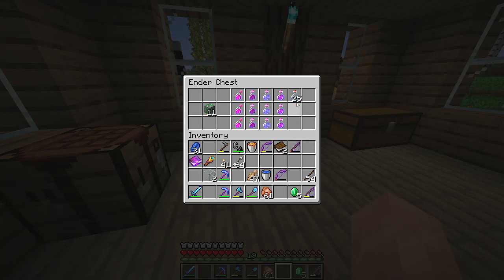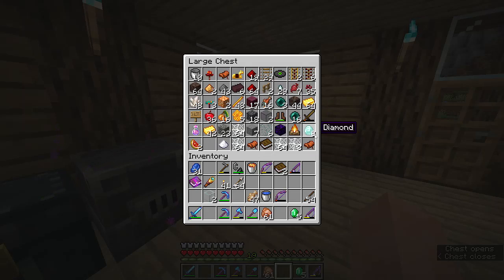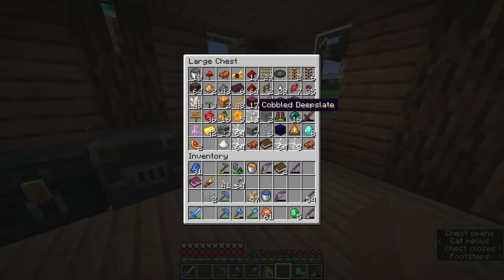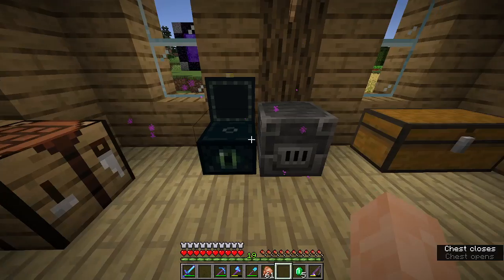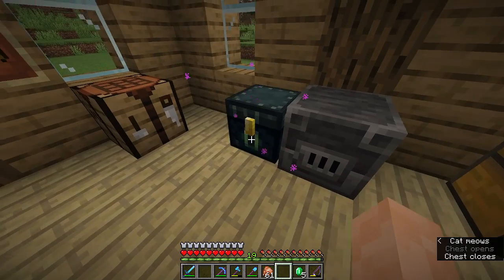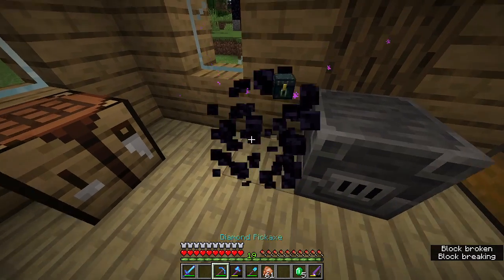I need to grab my Crimson wood and turn it into Trapdoors. I'll bring those to the Nether and show you why I need them. I think that's pretty much everything I need. We'll take our Ender Chest with us using the right Pickaxe — just like that.